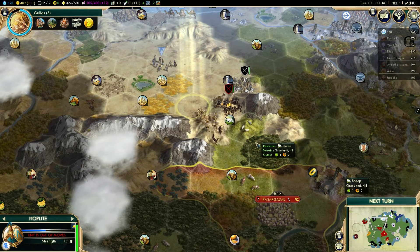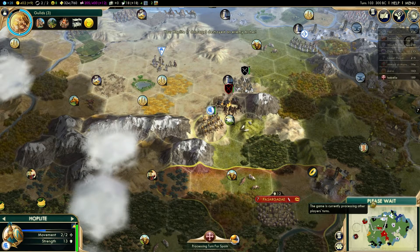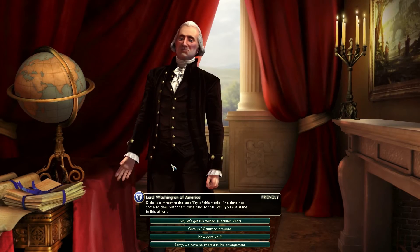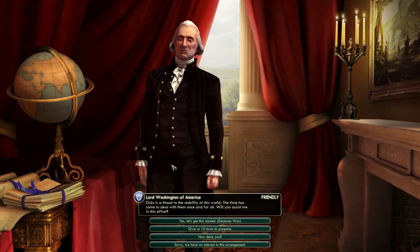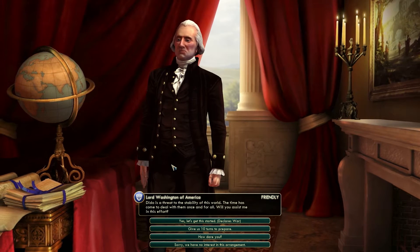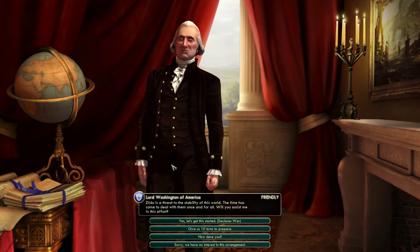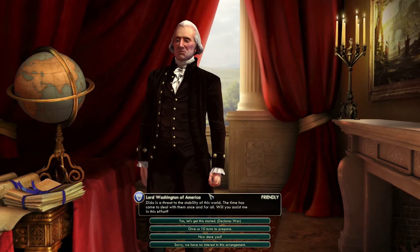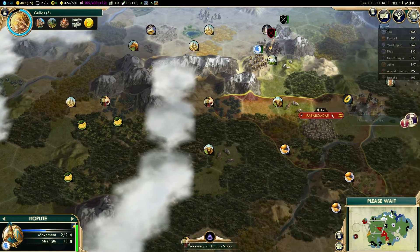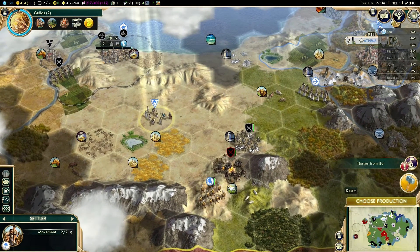If it wasn't for the fact that they were on the hill and had the defensive bonus — actually we have finished them off, okay good. America wants to go to war with Dido. I'm actually tempted to do that — just to take that city-state back — and it would be nice to keep America on side. I'm going to say yes to this but give us 10 turns to prepare. We are going to need to get some military units out. I don't think Carthage is going to be too big of a problem with America helping us.